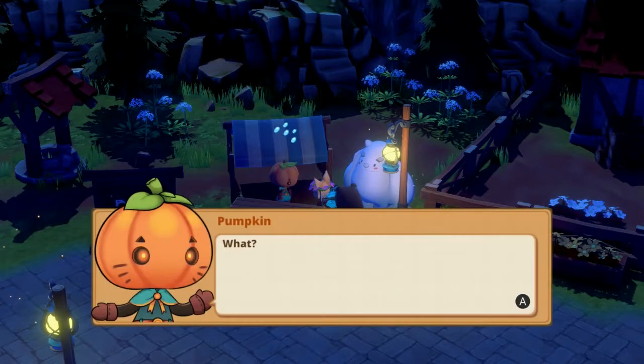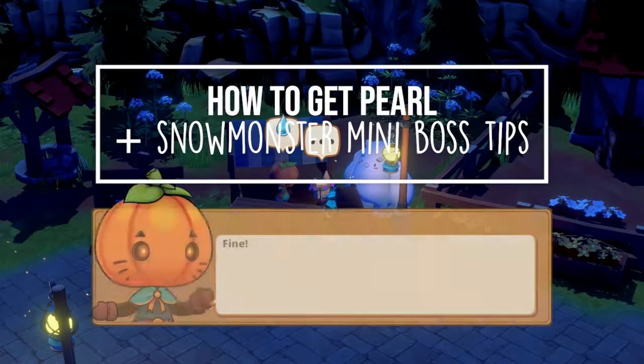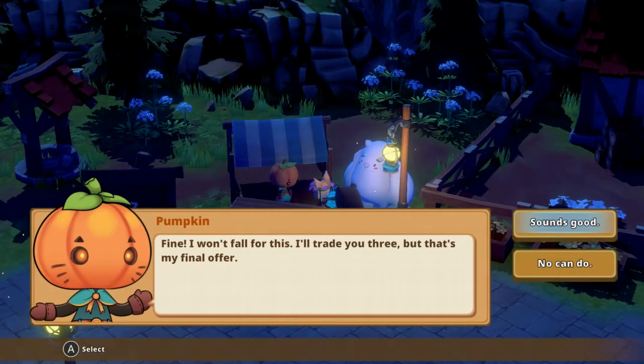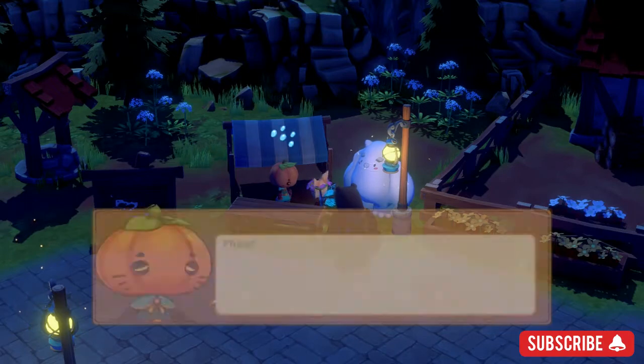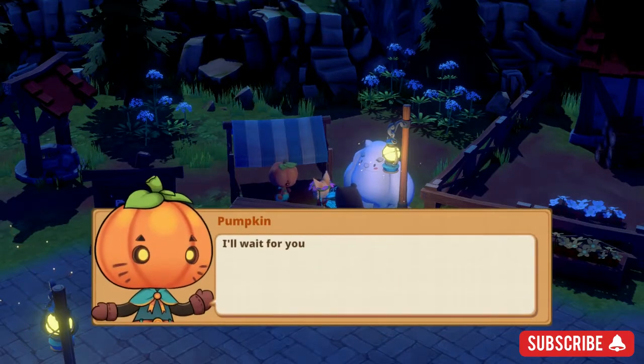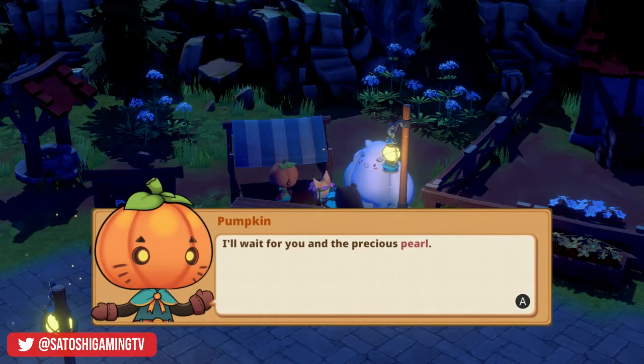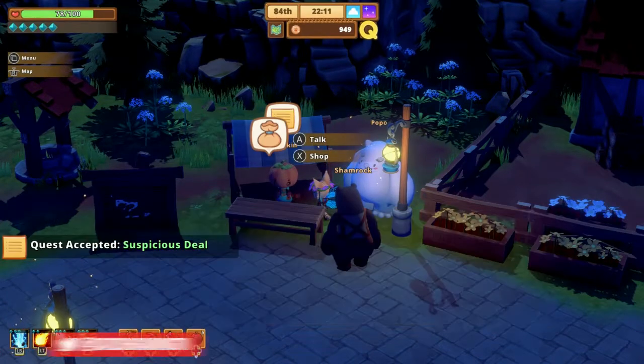Hey, it's Lacy, and welcome back to Satoshi Gaming. Today I'm going to show you how to get a pearl in Kitaria Fables. You'll need a pearl to complete two quests: the Cheeky Merchant from Miss Apple and Suspicious Deal from Pumpkin. The latter can grant you an achievement if you play your cards right. Pearl is also a crafting component you'll need to upgrade some pretty awesome gear.